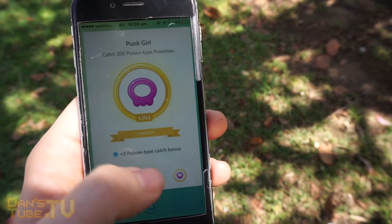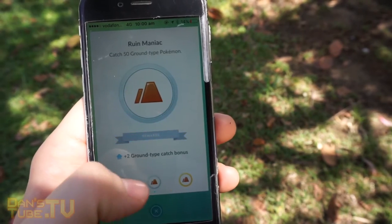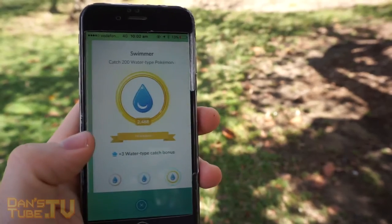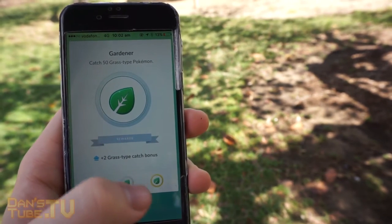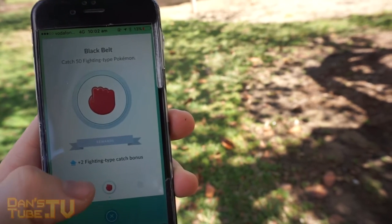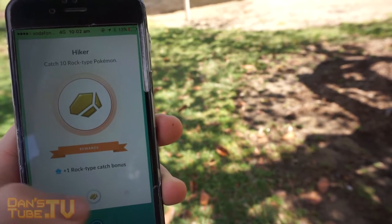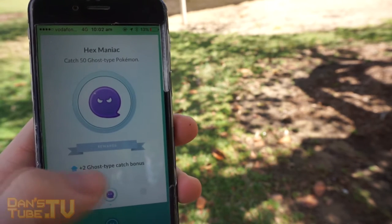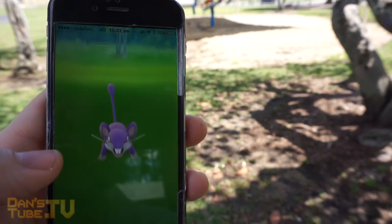So how does this catch bonus work? Previously with the achievement badges, they were just a visual representation and didn't actually go towards anything, but now gaining achievements actually has a purpose. The medals we unlock — bronze, silver, or gold — will actually increase the chance of catching that specific type of Pokemon. There's either a plus one, plus two, or plus three catch bonus depending on if it's a bronze, silver, or gold achievement, and to achieve these you either need to catch 10, 50, or 200 Pokemon respectively.